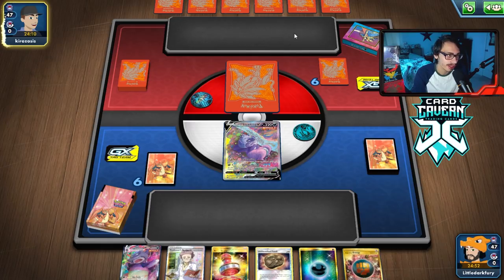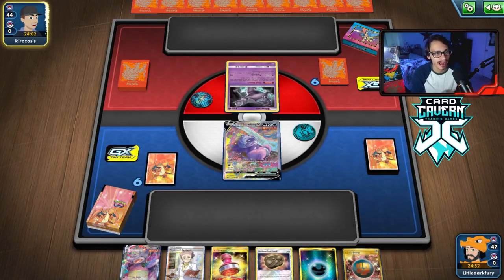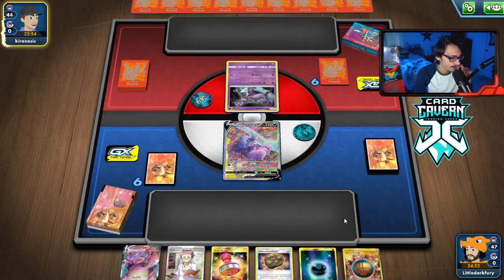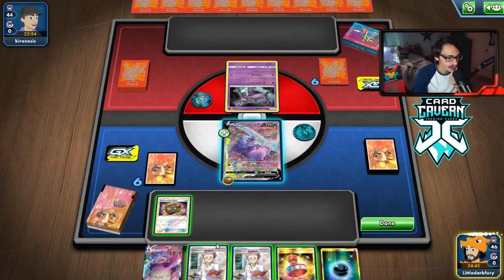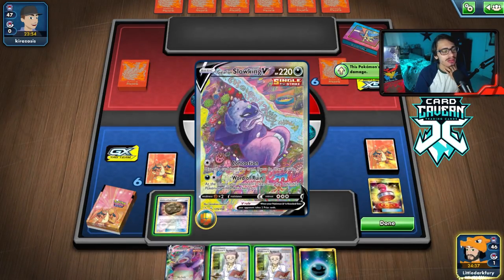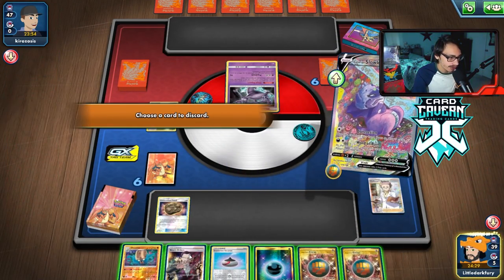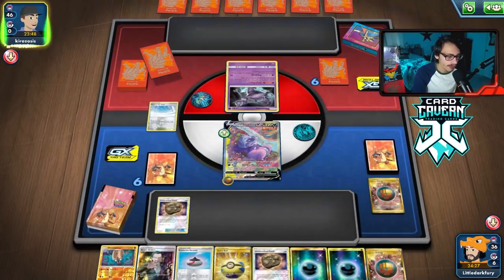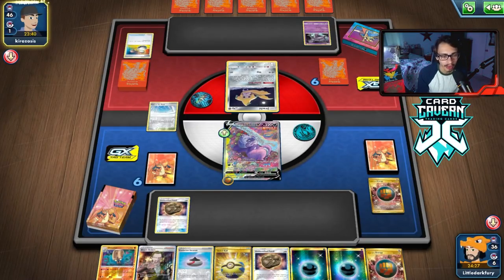We mulligan a few times but not a bad hand — we have Research and the potential for a turn two Slowking, though we're not going first. We might just have to Research this hand away to get Path to the Peak — I think we want it down right away. After Research, there's the Path. We Concoction away the Single Strike Energy and hope they don't play Crushing Hammer.